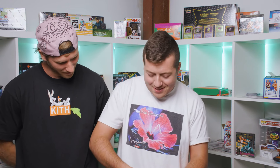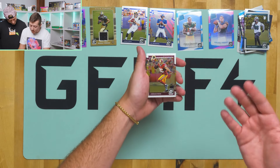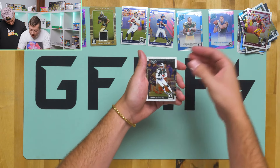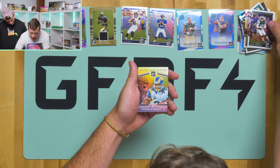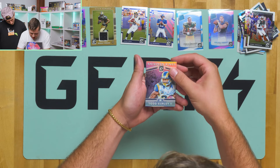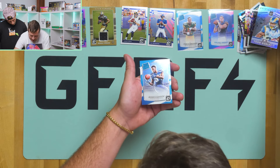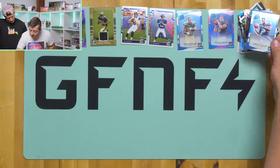Last pack magic. I don't know if that applies — we never really get anything. Well, I will always say last pack magic until we get something. The problem with today is that we've already pulled both rated rookies, so I don't know how magic this is going to be, but we're going for it. Jordan Reed, Robbie Anderson, Todd Gurley Silver — looks like an insert, Gridiron Kings. Not bad. And Amara Darbo. So that's it.